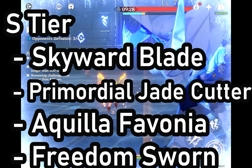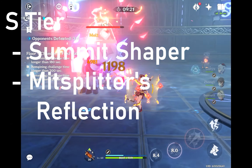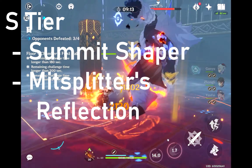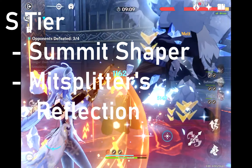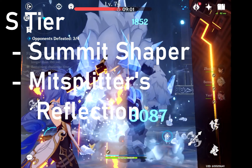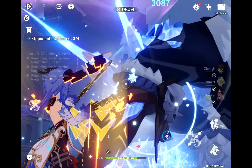Next we have the Freedom Sworn. This is an okay weapon because it boosts elemental mastery — it's better for Kazuha than Ayaka, but if you have it you should definitely use it since it's a 5 star after all. Next we have the Summit Shaper, which is a really good weapon if you have a shield character on your team because it boosts damage while having a shield. And lastly we have the Mistsplitter's Reflection, which is Ayaka's special sword — made for her, and it's going to be very cool when it comes out with her banner on the weapon banner.